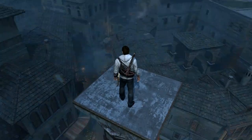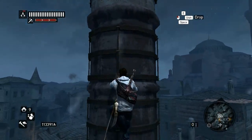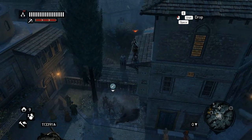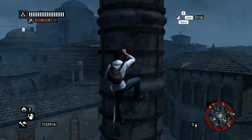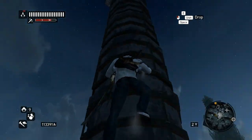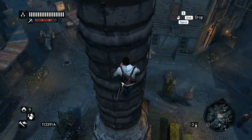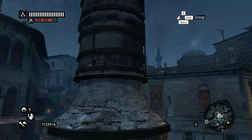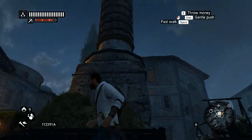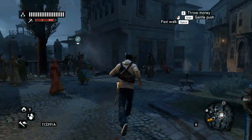The metal brackets we see on the column are actually modern — renewed in 1972 — and are there to stop the stone from cracking apart and the whole thing falling over, so they're not historically accurate. The base is also not historically accurate. And the square of the original Forum of Constantine is completely gone — all we have left is the column itself.